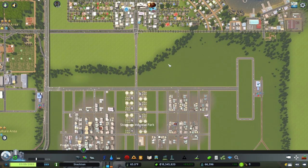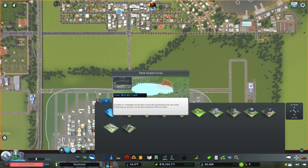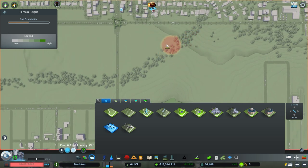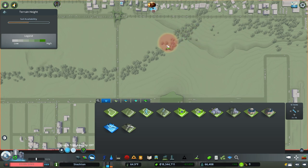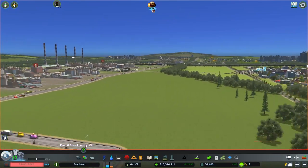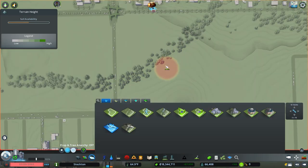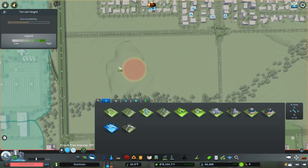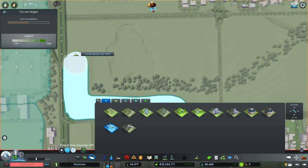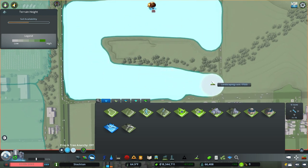I think this is going to be a good place to build our airport. The first thing we need to do is paint an airport area. This is the same as the passenger airport — painting this airport area is going to change the elevation of everywhere that you paint. You need to decide what height you want for your entire airport and what road you want it to be level with. I'm going to go ahead and paint it on both sides of this road.